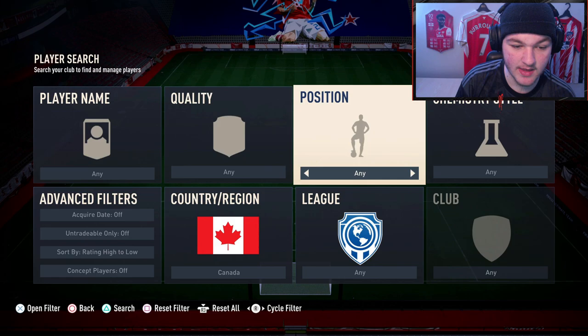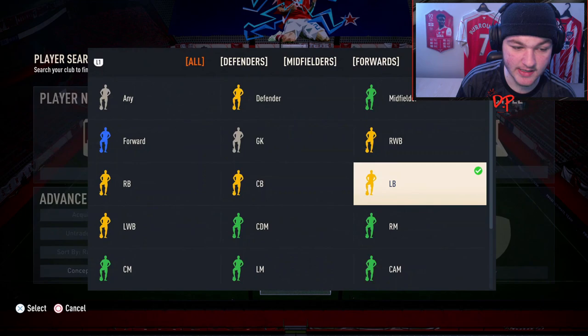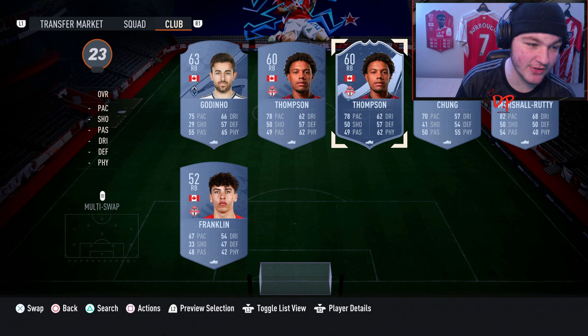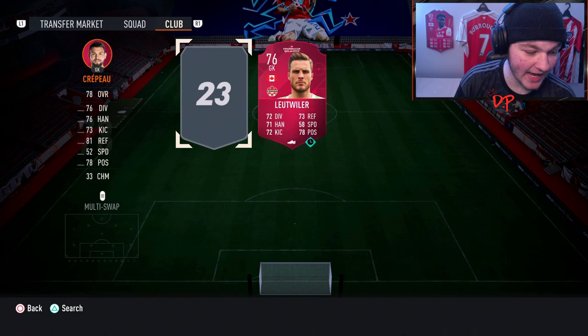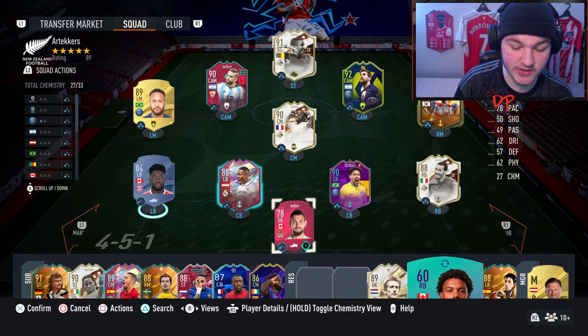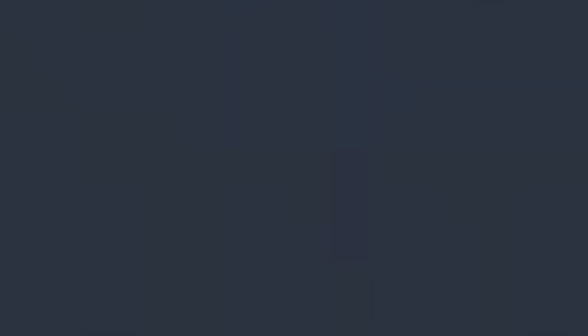For the Canadian players, choose the three least important positions in your team - for me that's the left back, right back, and goalkeeper. I don't have great Canadian fullbacks so you may need to search for them. Alphonso Davies comes to mind - he's just back in packs. Remember they don't have to be crazy good since Semi-Pro is very easy. Head on over to Squad Battles, which leads into the main tip.